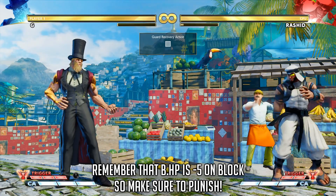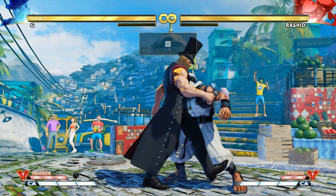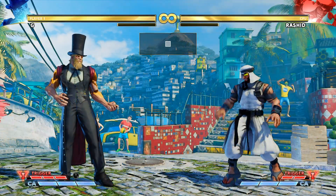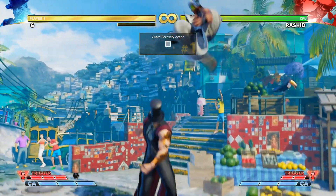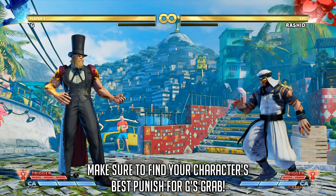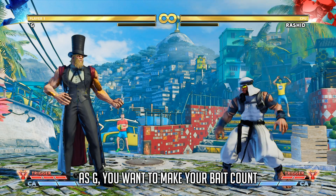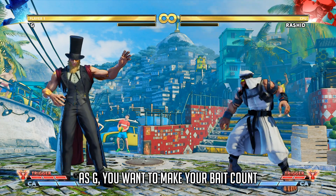Like many other characters with a command grab, G can also attempt a normal throw instead, which of course has much shorter recovery, making the attempt safe in the case of an opponent's backdash, or even allowing him to punish in case of a neutral jump. It's important to make the most out of a good read for both sides. Make sure to practice in training mode against G to find your character's best punish for a whiffed command grab, as it can lead to big damage. The same goes for G players that want to optimize their punishes for when they successfully beat their opponent's escape attempt.